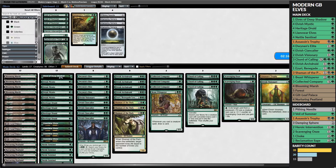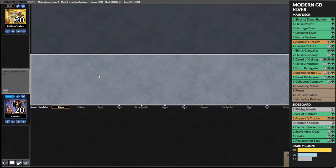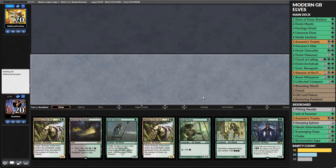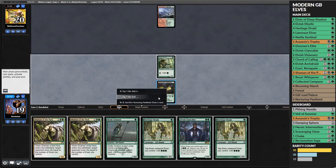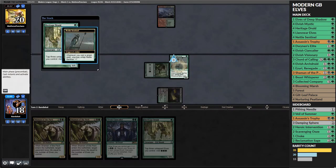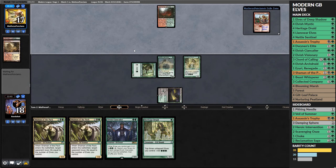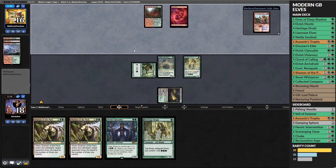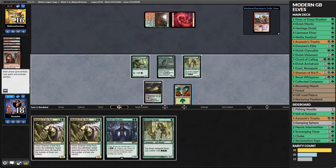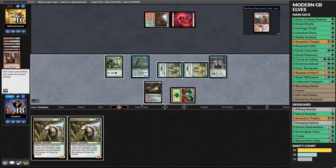We bring in Scavenging Ooze over Assassin's Trophy and an Elvish Visionary for graveyard hate. I used to run Leylines in the sideboard for this matchup but there weren't many matchups it was good in. This hand is decent, particularly if we draw a land. We play Mystic on one, opponent does nothing. We dump most of our hand - Nettle Sentinel and Heritage Druid. They Haggle discarding only a land, so no dredger in the graveyard yet. They Cathartic Reunion but still no dredger, which is good for us.